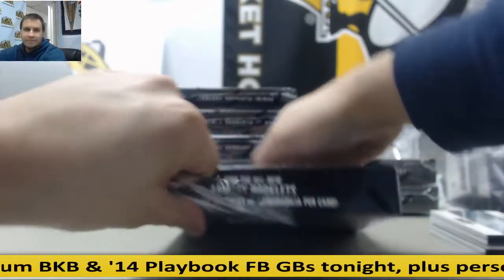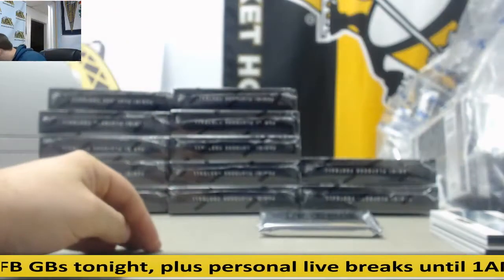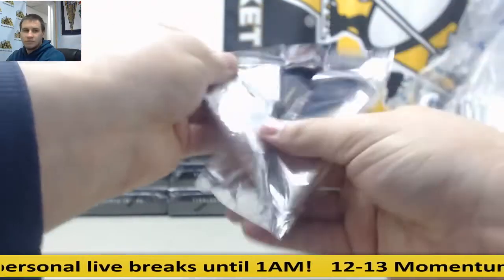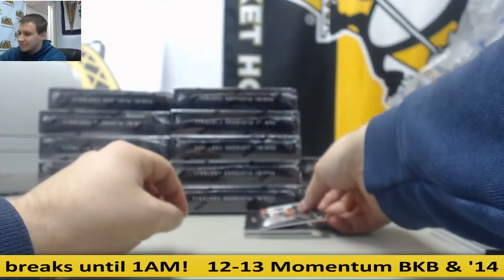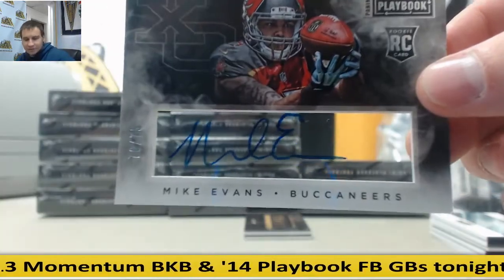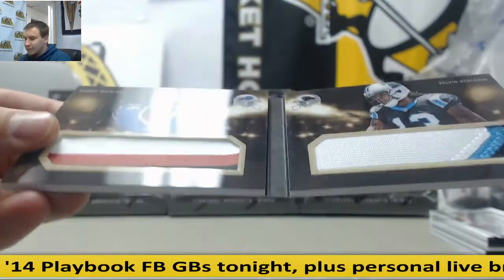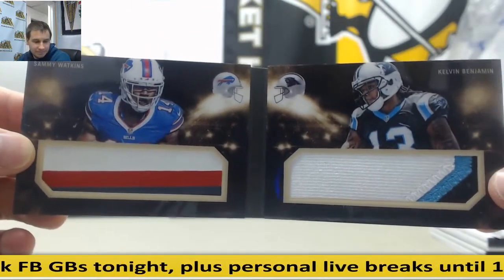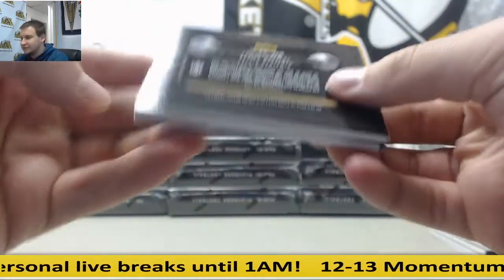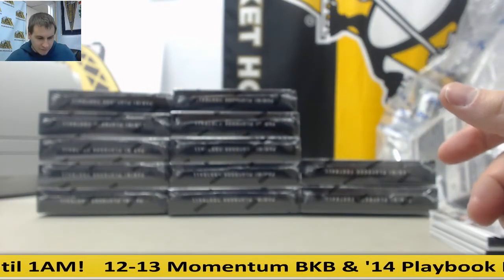Box number three. For the Buccaneers, to 75, rookie auto — Mike Evans. Nice hit for the Bucs. And seven of ten — this will be randomed between the Bills and the Panthers: Sammy Watkins, Kelvin Benjamin. Seven of ten — just making sure the same person doesn't have both of those teams. Looking for the Panthers — yep, that'll be randomed.